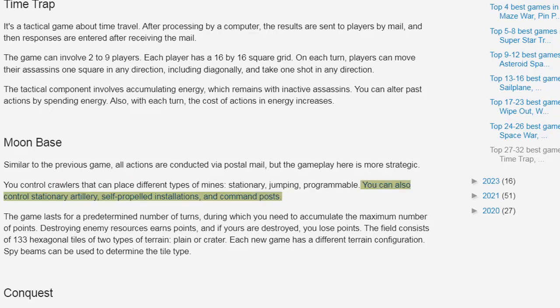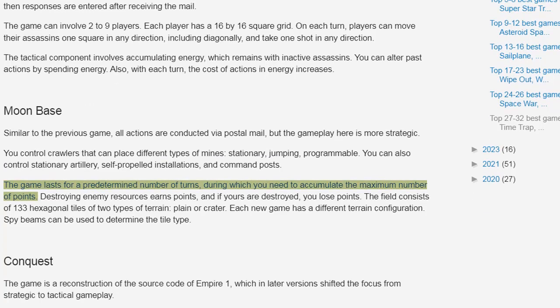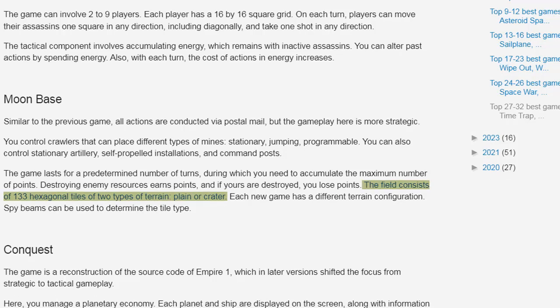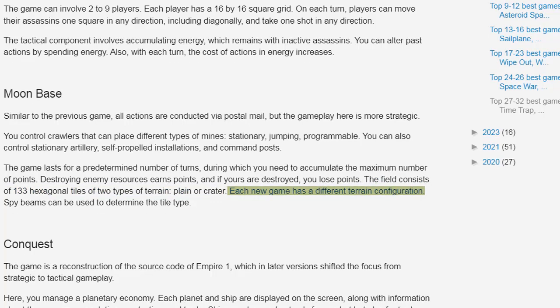You can also control stationary artillery, self-propelled installations, and command posts. The game lasts for a predetermined number of turns, during which you need to accumulate the maximum number of points. Destroying enemy resources earns points, and if yours are destroyed, you lose points. The field consists of 133 hexagonal tiles of two types of terrain — plane or crater — and each new game has a different terrain configuration.